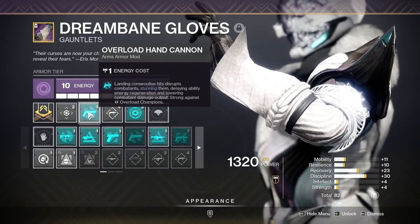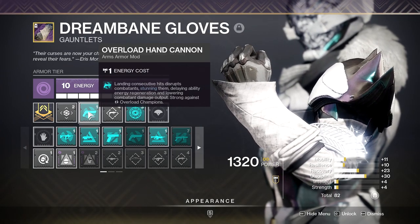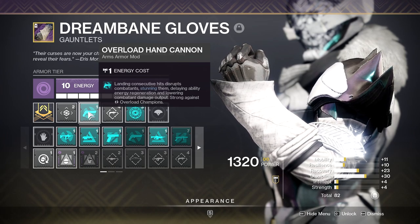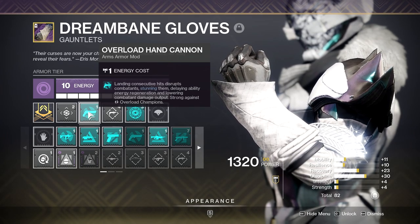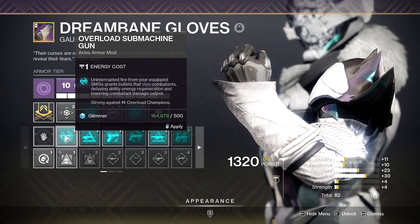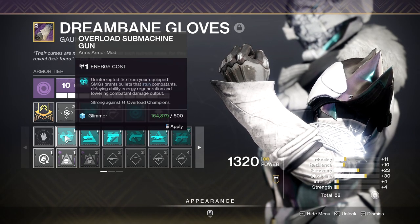For weapons I'm not exactly thrilled with our options but there are some decent ones out there if you have the right rolls. Because our options are Overload Hand Cannon or Overload SMG, I'm going to recommend using a Hand Cannon, and if you have one with Explosive Payload that will guarantee a two-shot stun.